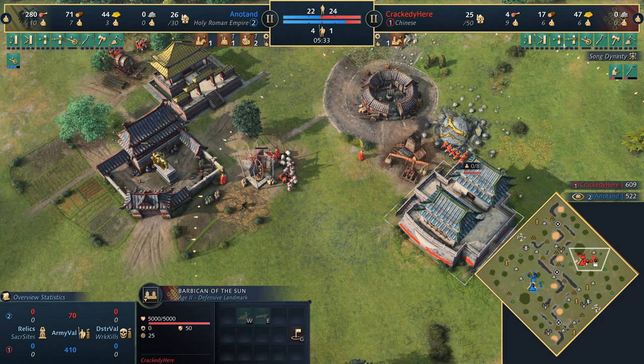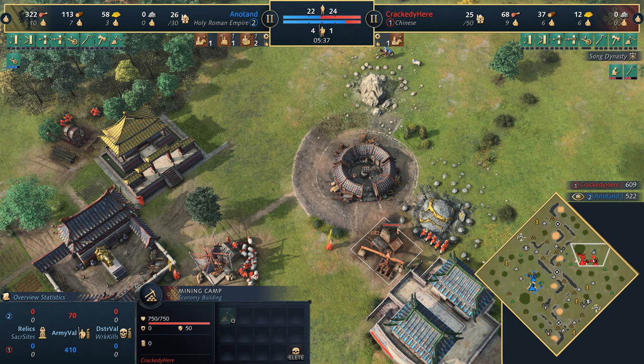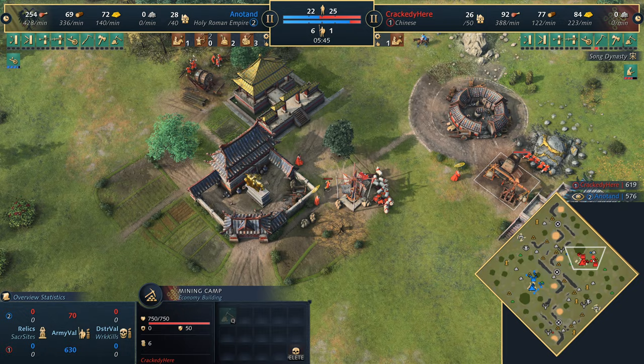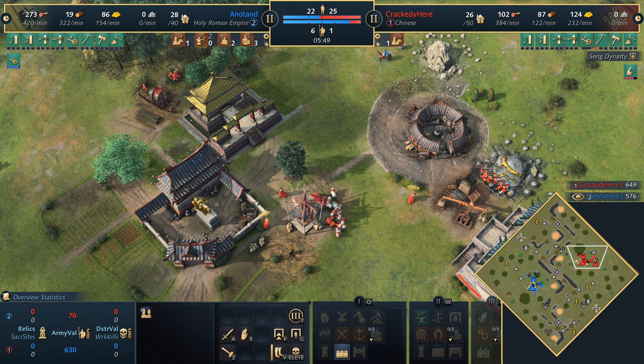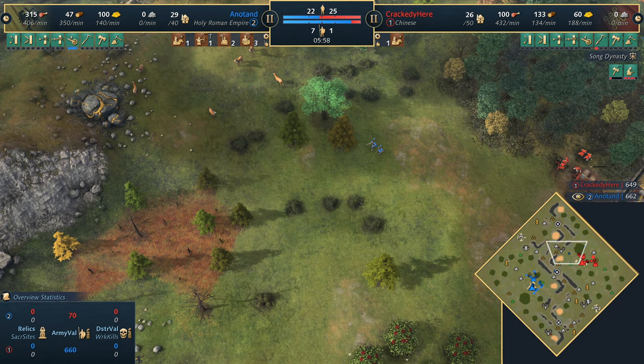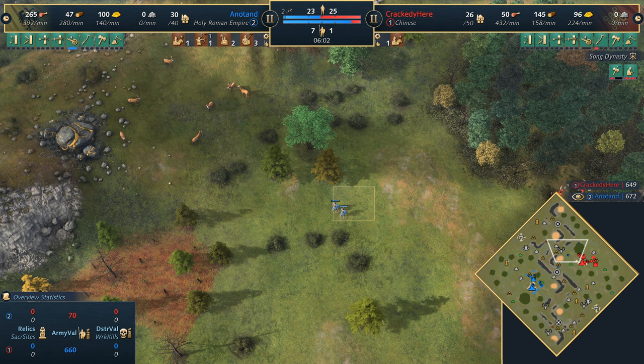Going around the back with the scout just to find out what's going on - I wonder if there's gonna be a cheeky fast castle, and it looks like it actually. There's plenty of villagers on gold - I think that's probably the main takeaway. Six villagers on gold with supervision definitely suggests that kind of play style. The Chinese are gonna have to make the early castle stage work for them because they need to push back.